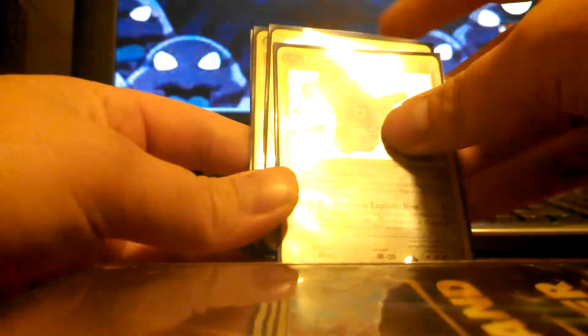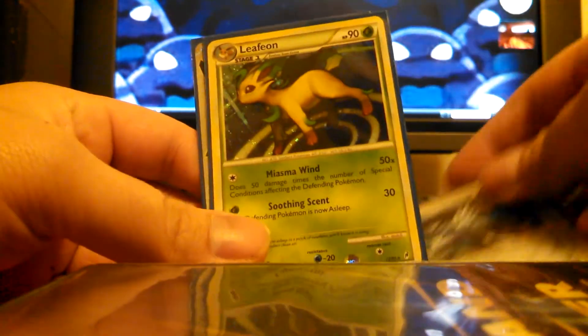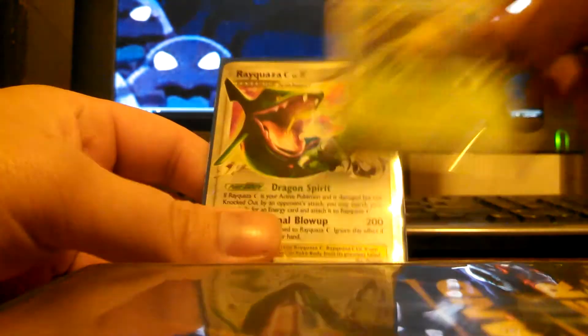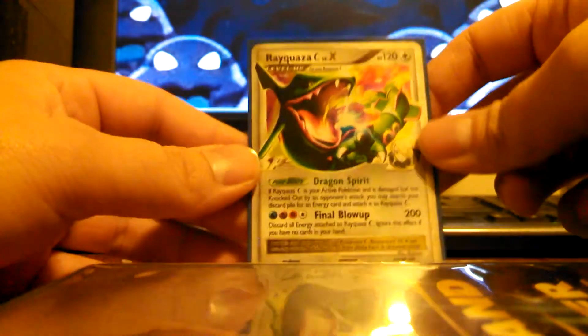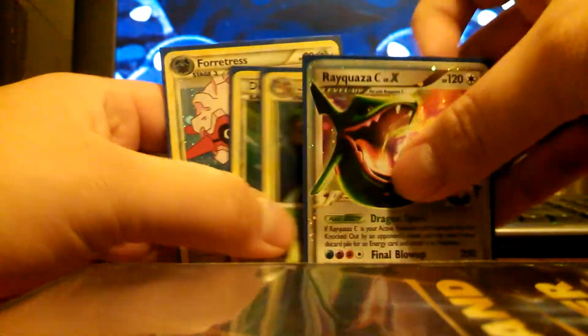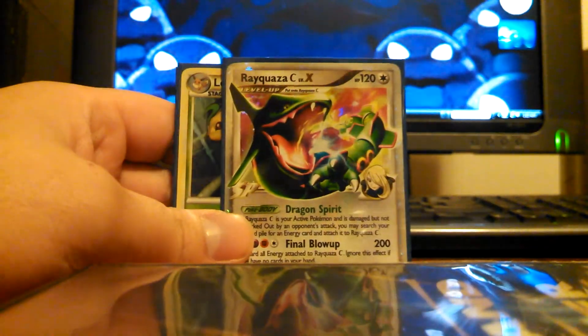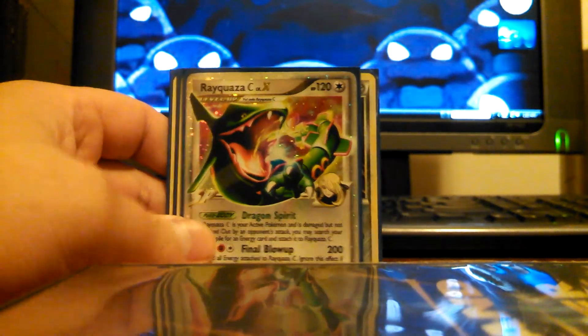So here we go — we got a Forretress Hollow, a Dialga Hollow, a Leafeon Hollow, and an awesome Rayquaza C Level X. Definitely an awesome opening. Y'all have a cool one. See you next time.